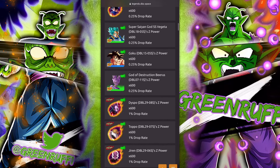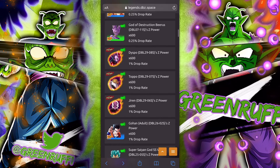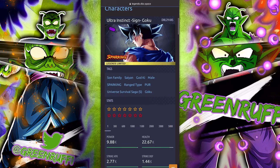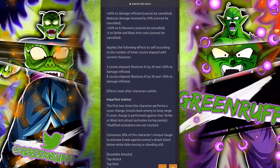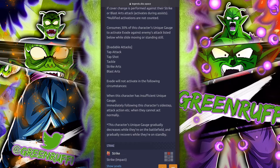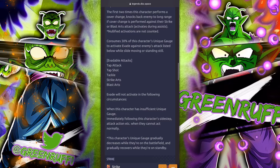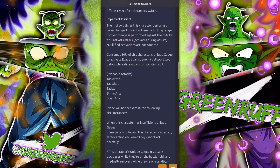UI Goku has a unique vanishing gauge — it gradually decreases while he's on the battlefield and gradually recovers while on standby, unlike everyone else's recovery gauge. This gives him a unique playstyle, similar to Namku Goku where you had to back-step and play differently. Skilled players who use this correctly can be devastating.